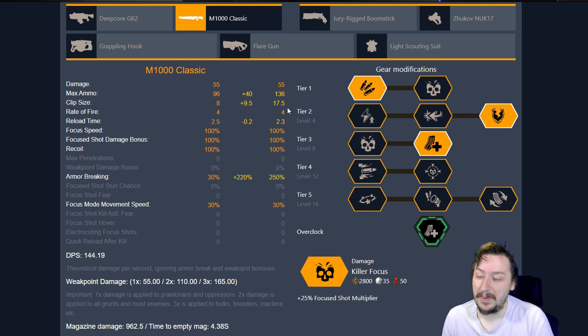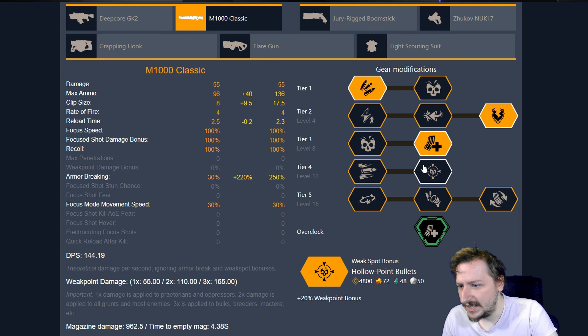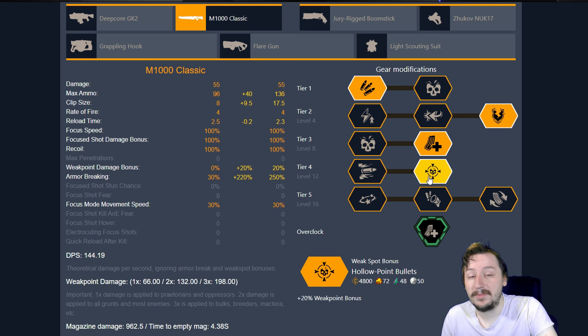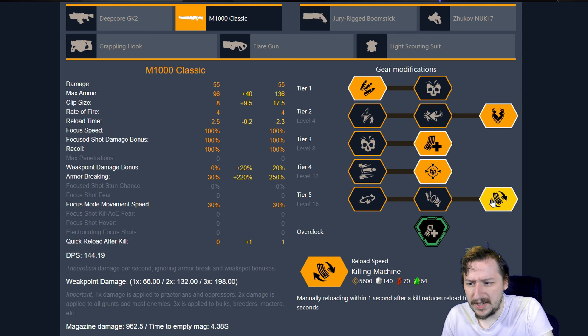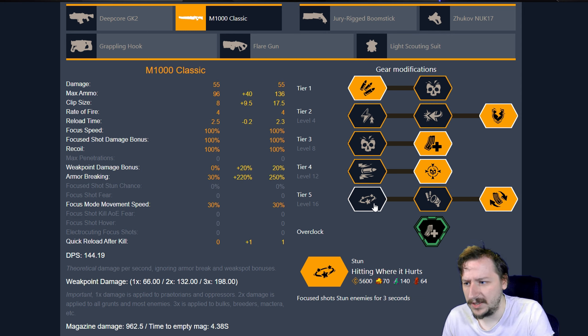That is really fun to just be spam firing into crowds or into larger enemies. I really enjoy taking Minimal Clips for this, and it makes it so we have 9 focus shots in total since each focus shot takes 2 ammunition. In Tier 4, I go with hollow point bullets so that we do more damage when we hit weak spots. And then in Tier 5, I usually go with stun, but Precision Terror or even Killing Machine works really well with this, so pick whichever one you would like.